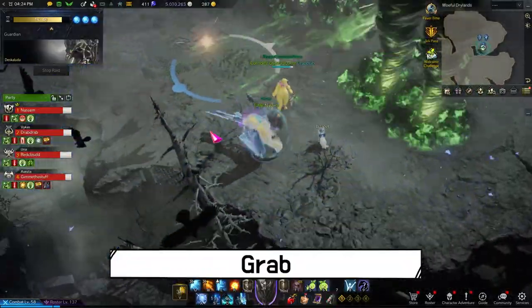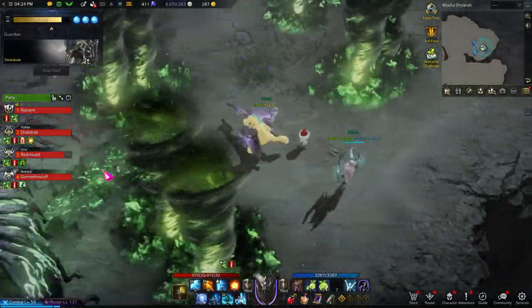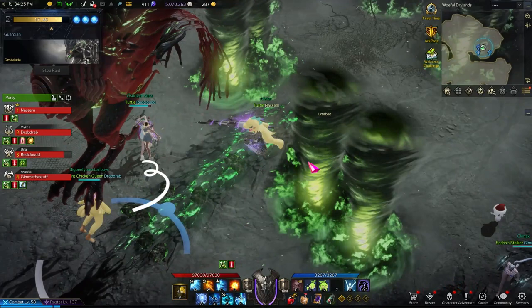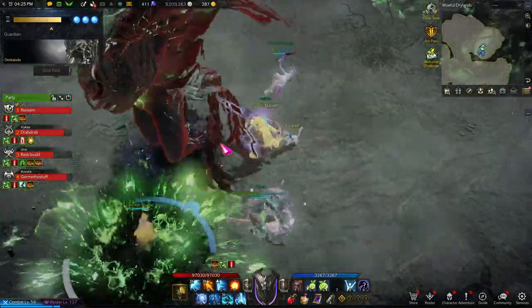Deskaluta will levitate again but will summon tornadoes. These tornadoes will slow and damage you. After she flaps her wings twice, she will start charging to grab you. Unlike other guardians' grab patterns, you cannot stagger to help your teammate out — you will only hurt yourself for being too close. So just stay away until she lets go of the party member.